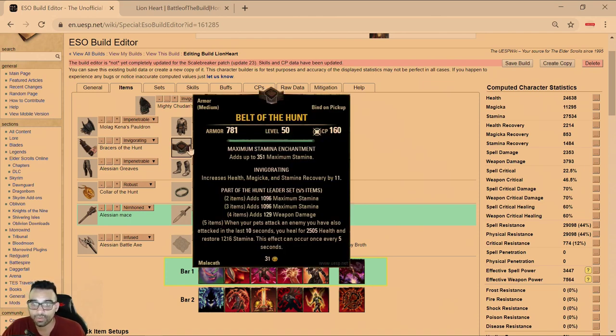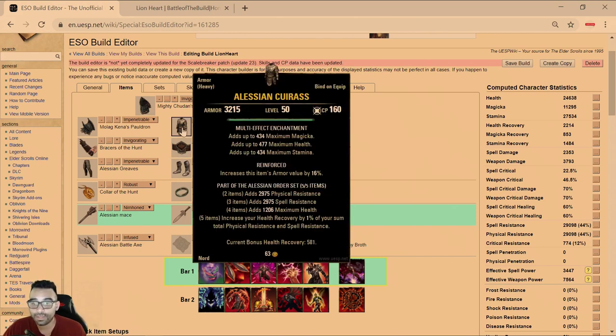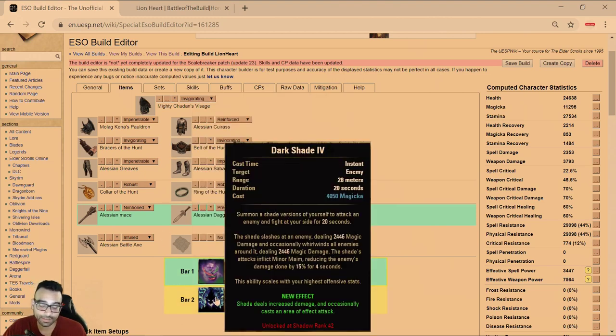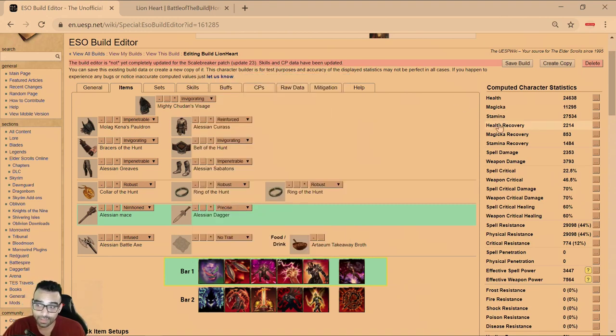For this build I'm using the Hunt set, which is why I chose Dark Shade. The Hunt set gives you sustain for both HP and Stamina — it provides two lines of Stamina, weapon damage, and HP/Stamina recovery every time your shade hits. Shade hits every two seconds, so it procs on cooldown. The other set is Elyisian, which gives physical and spell resistance, HP, and increased health recovery — especially important in this meta where damage-over-time is very high and you need multiple sources of healing.